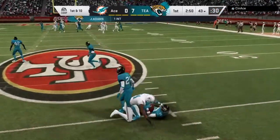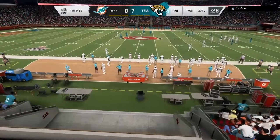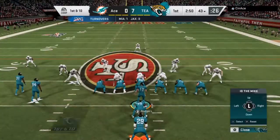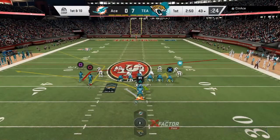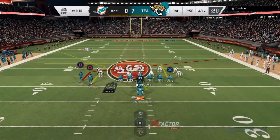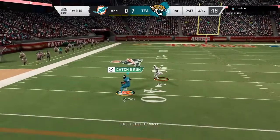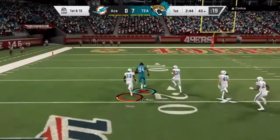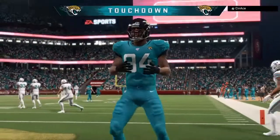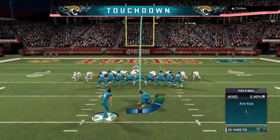He throws a terrible read right to Randy Moss and we're all over that. Don't test me with the deep route — if you see me in the top right corner, I will be there, best believe. This is another crazy play showing why Randy Moss is unguardable. He just knocked the corner over — touchdown! Big Randy Moss celebrating in the end zone.